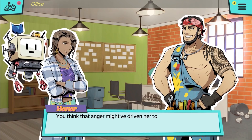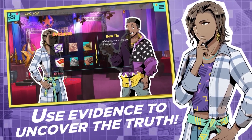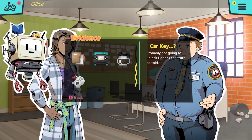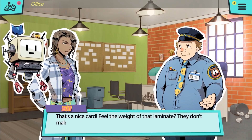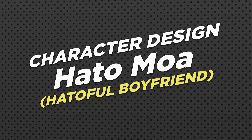Murder by Numbers opens up with two central plotlines. Honor must find a way to absolve herself of guilt in the murder of a close friend, and more importantly, her boss, and Scout must find his true origin and why he exists in the first place. Of course, most characters have more to their story, adding a layer of three-dimensionality, but this is all you need to know before the game whisks you away.